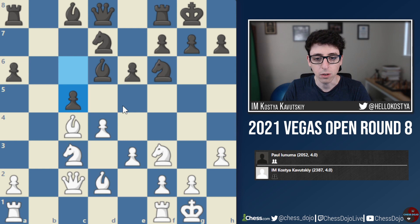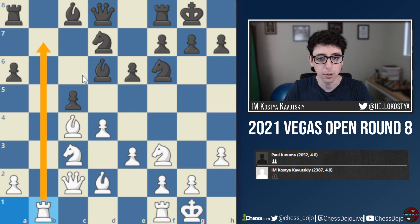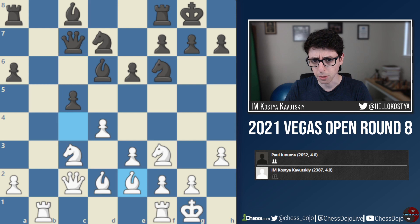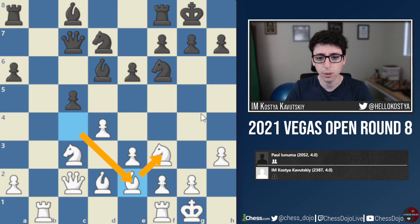I started spending some time here. I realized my only chance to get anything is to try to make use of my very small lead in development. So I play Rab1 — the point is to make it harder for black to develop the bishop to b7. He goes Qc7, which ends up actually being a mistake. During the game I thought this was totally fine, but I think black should play cxd4 first, then go Qc7, Bb7, and play like that. After Qc7, I didn't quite realize white's opportunities at all.